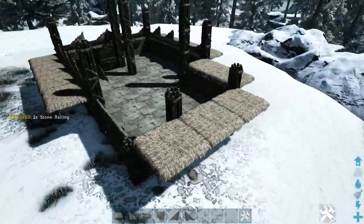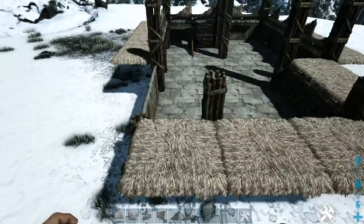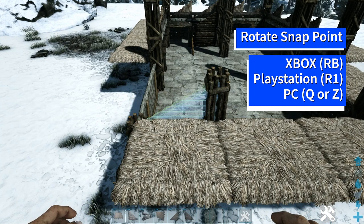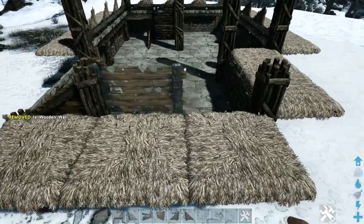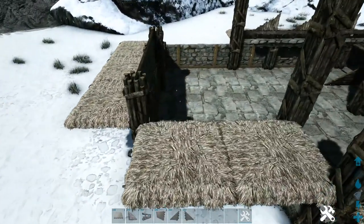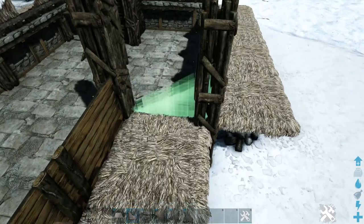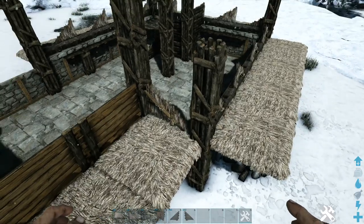Now that we have those done, we can start adding our walls. Starting off here on the front left corner, place the appropriate sloped wooden wall and rotate the snap point using whichever key or button is appropriate for your system so that it places like this. Add a wooden wall in the middle right here and another one right here — we are not going to create our peak yet. Over here add two more wooden walls. Right here in this corner, get out a sloped thatch wall left, rotate it and place it like this. We're going to use a sloped thatch because we're going to need that later on.